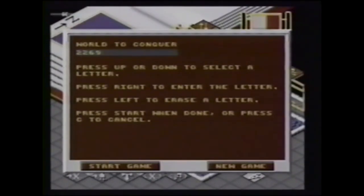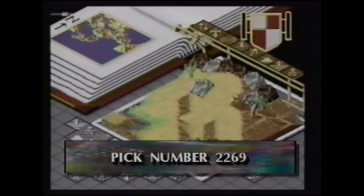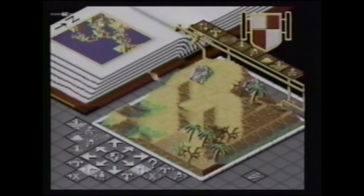Now, if you're ready to mess with your mind in the ultimate test, pick number 2269. That level's as tough as it gets. Go for it!